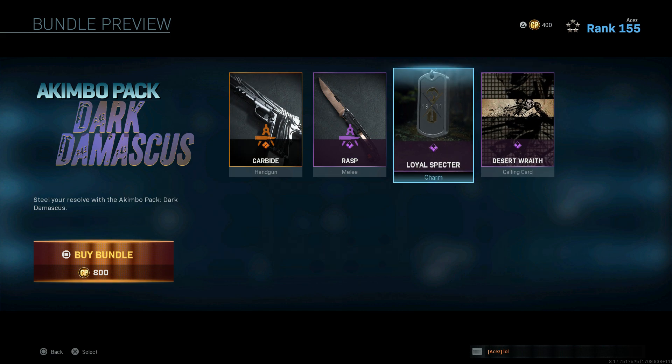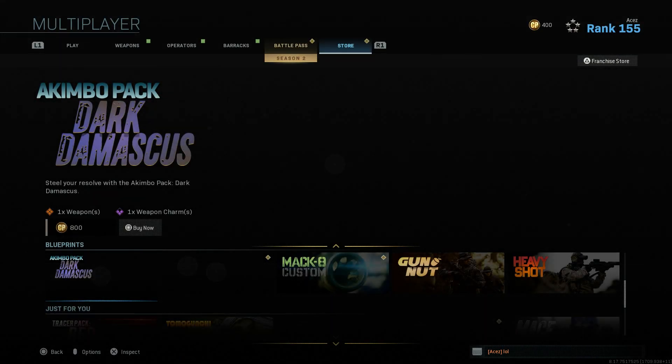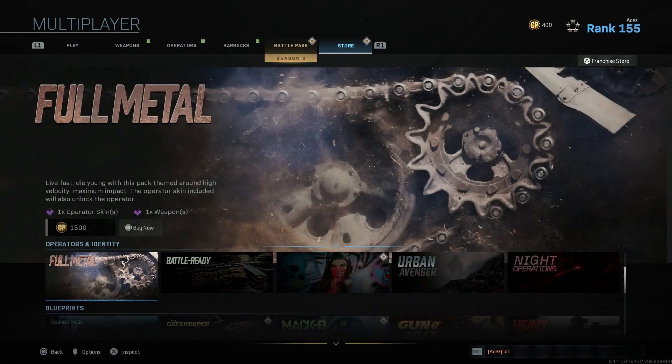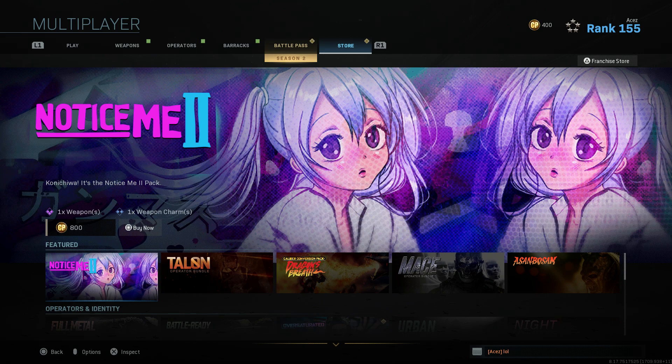The knife is sick, the calling card is sick, the charm is sick - the whole bundle is sick and it's only 8 bucks. Let me know what you guys think about the Dark Damascus Akimbo Pack. Sorry it took so long to get this video up - it's been getting interrupted and I just can't speak this morning. If you enjoyed it, leave a like, subscribe if you're new, channel sponsors and equipment in the description below. Thanks so much for watching!